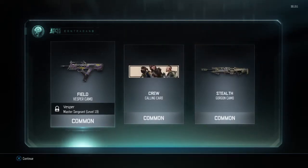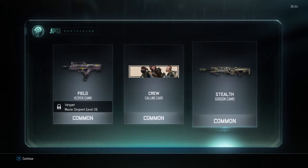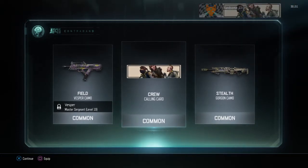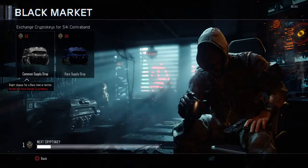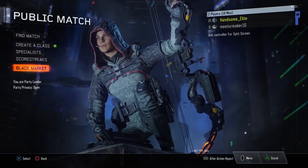Okay, so I got Field camo for the Vesper, which is level 19. I got a crew calling card. And I got the Stealth camo for the Gorgon. Overall kind of a shitty pull, but hey, supply drops are in Black Ops 3. Peace out.